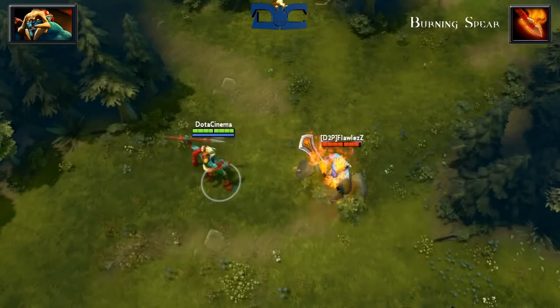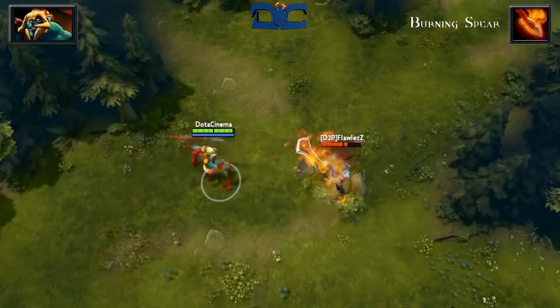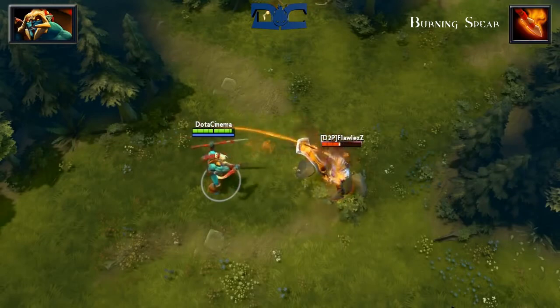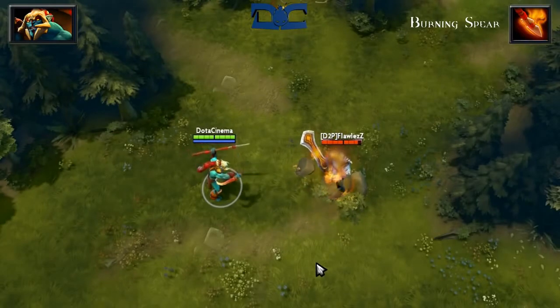Burning Spear is an active ability that can be toggled on. At a cost of 15 HP per throw, Burning Spear will allow Huskar to deal 16 damage per second for 6 seconds, which is completely stackable. And when I say stackable, I mean there is literally no limit.